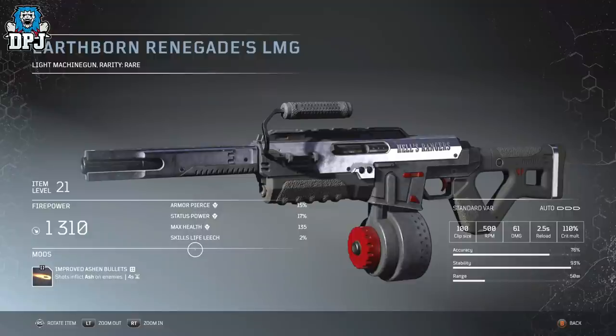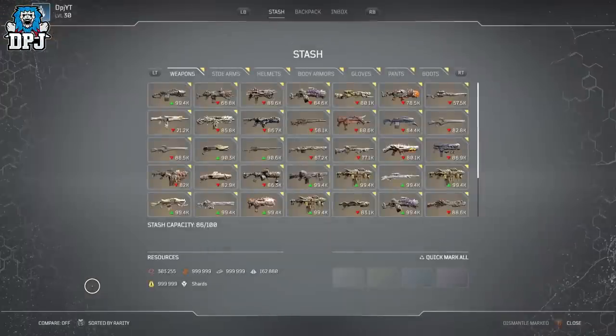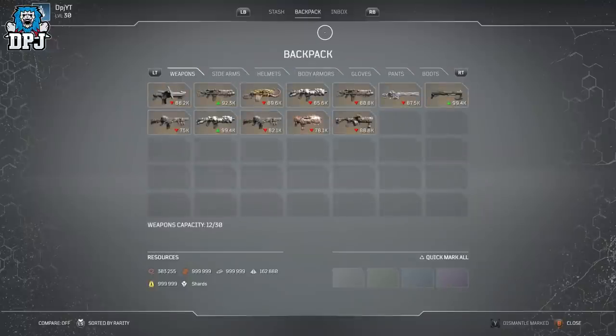The weapon is the Earthborn Renegades LMG. This is obviously a weapon from the Outriders content pack — if you have this, you can access this weapon from your inbox within your stash.